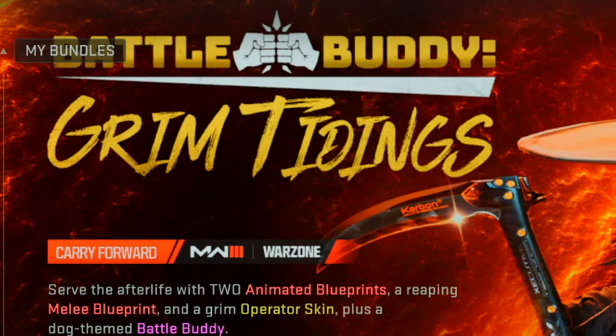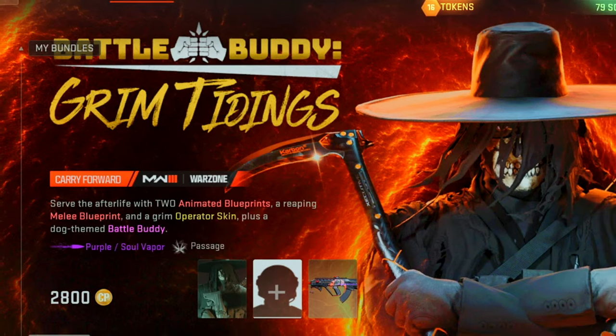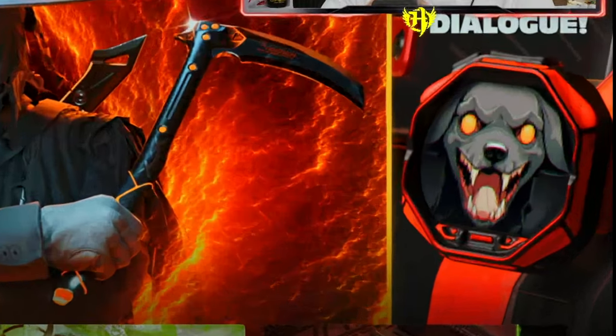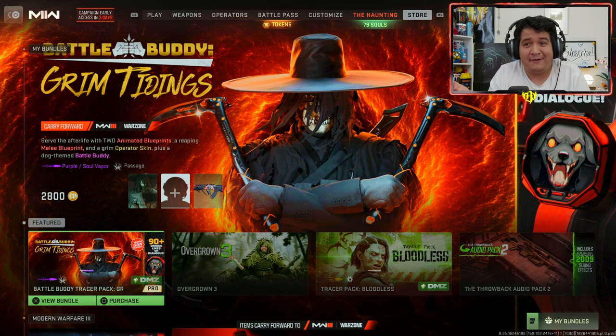That's going to be the Battle Buddy Grim Tidings bundle. This comes at 2800 COD points, so it's kind of pricey, but it comes with Ghost as the Grim Reaper, essentially, with the dual Grim Reaper katanas, kind of being reminiscent of his Modern Warfare 2019 Grim Reaper version, but this time he has a hat. This also comes with a gun screen of a dog. You know how we have the cat gun screen in the battle pass? Well, now we have a dog, and some other cool tracer guns.